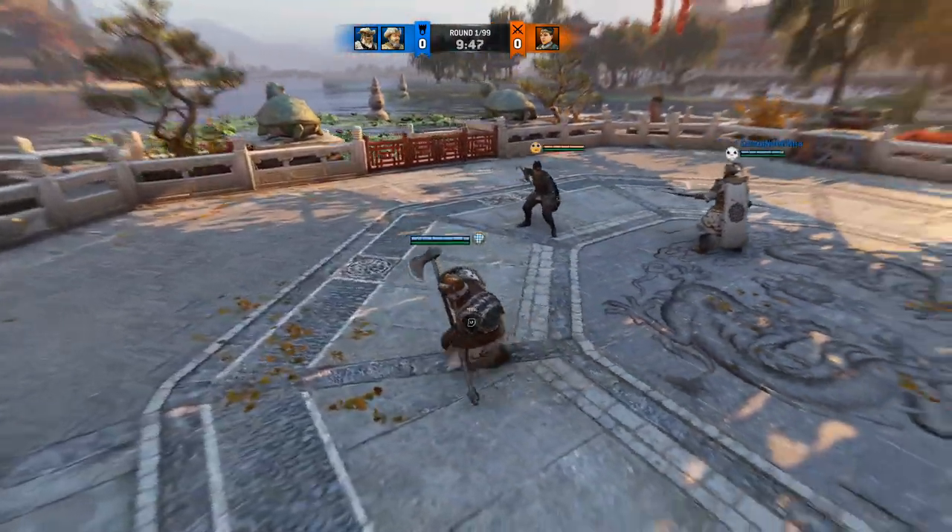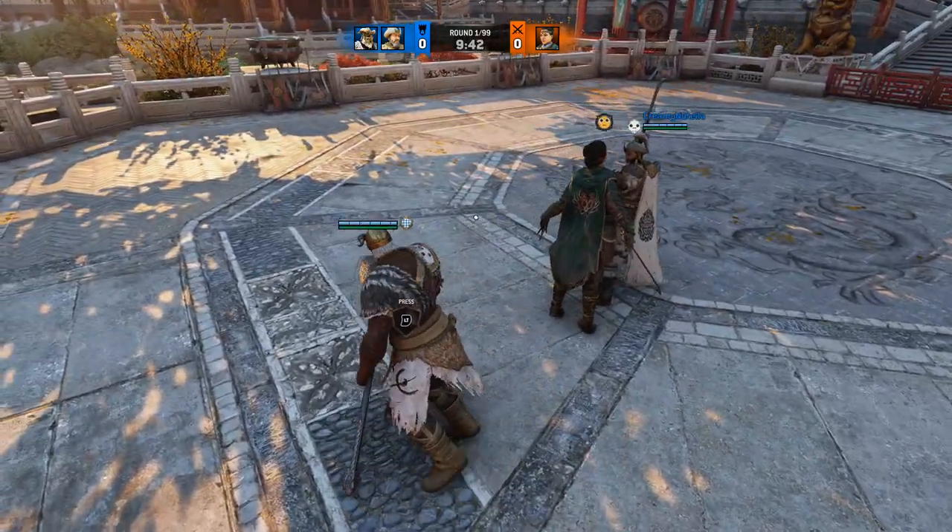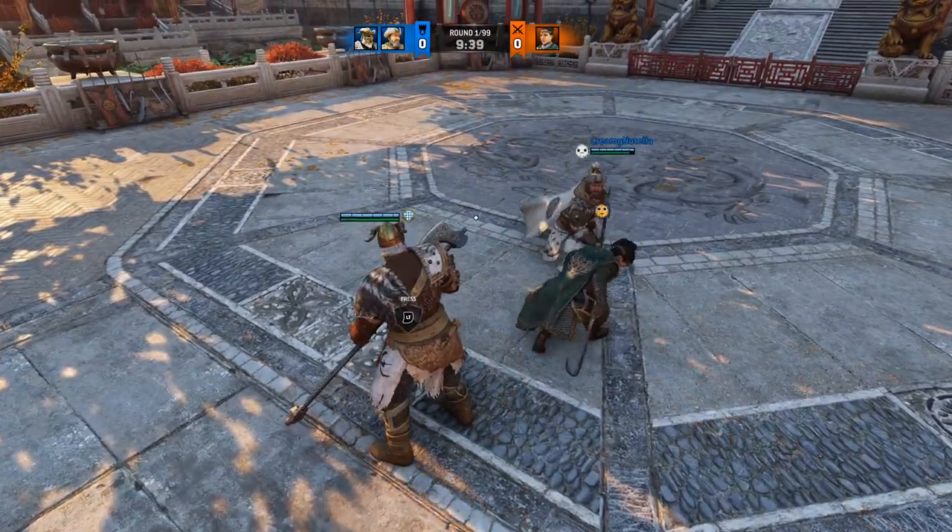The trick here is to unlock and then position yourself. In lock, the choke target will just slide off, but if you're out of lock, your teammate can use you to get more damage in.